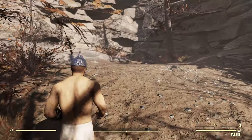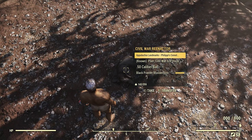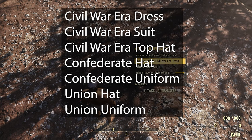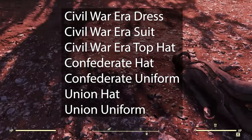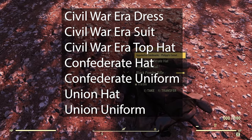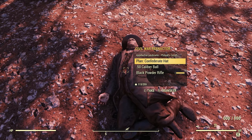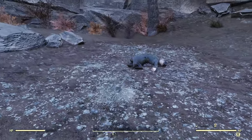When you find the Civil War reenactor, apart from a holotape and some other superficial items, you're gonna get a plan for one of the costumes. These include the Civil War era dress, the Civil War era suit, the Civil War era top hat, a Confederate hat, the Confederate uniform, the Union hat, and the Union uniform. This location spawns all of these plans — it just takes some time to get them all.